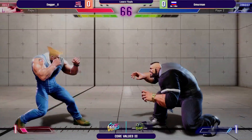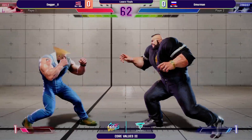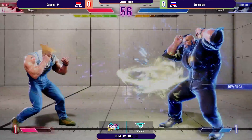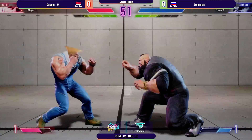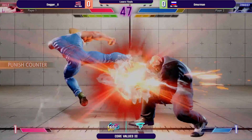Danger's doing pretty decent here. The big difference between this and the Dhalsim matchup is that he's able to walk forward when booms are not on the screen — walking forward is safe. And drive rush forward, so back back — interesting.